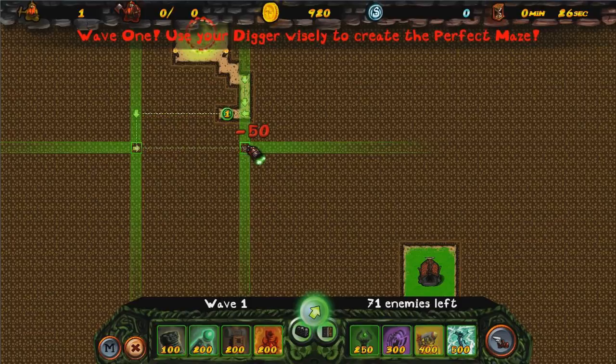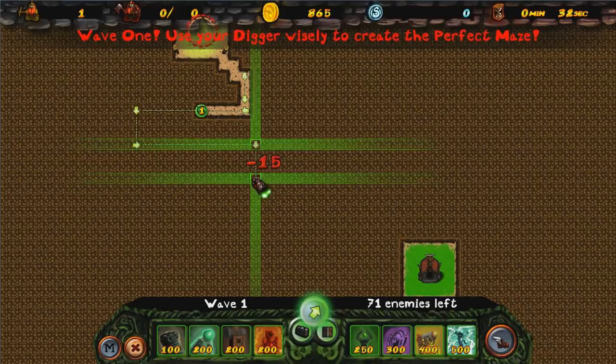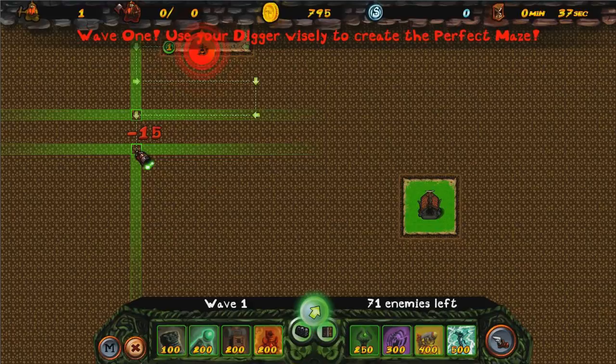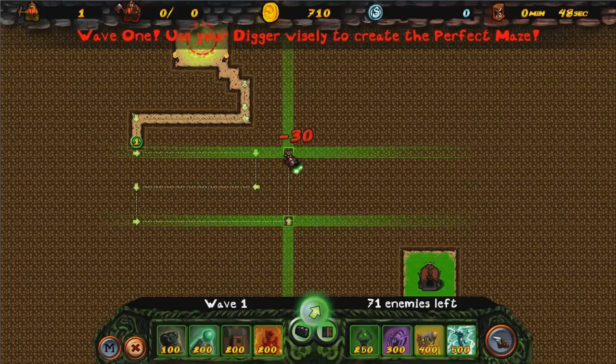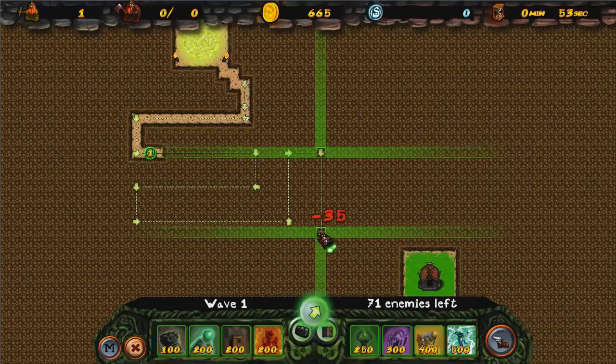So yeah, I'm going to try and make a zigzaggy path. It's important to get the path done first because you can't dig a path later on. You only have four opportunities to make your path, so it's best to make it as zigzaggy as possible. Make it go back and forth, round and round. I kind of want to make a spiral, but I need to save a little bit of money for at least one or two towers.